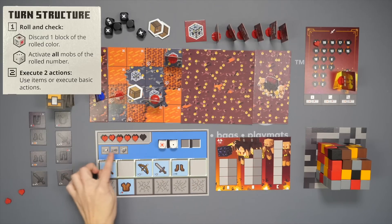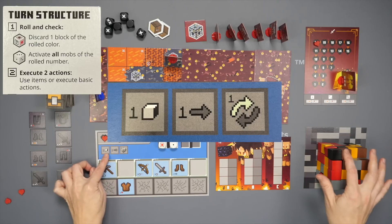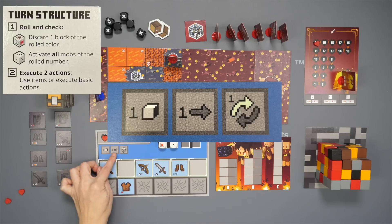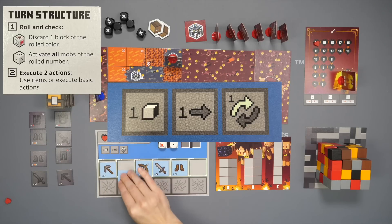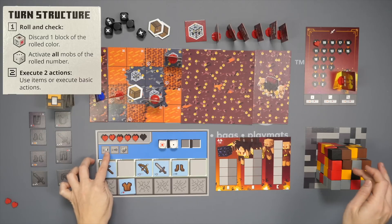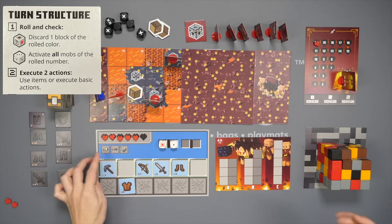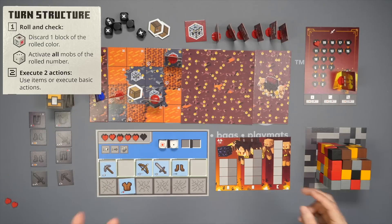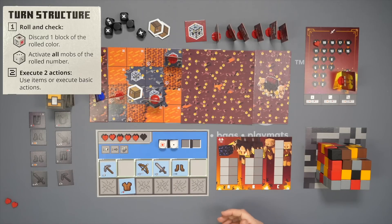You have three basic actions you can do: take a block from the piglin block, take one movement, or refresh/repair one used item. When you remove a block it has to have a top exposed plus two sides. When you take a block you can use it to complete a piglin task or for a special ability.